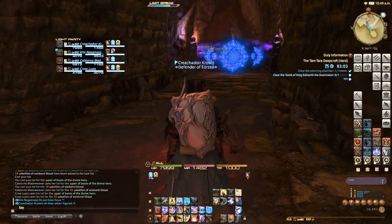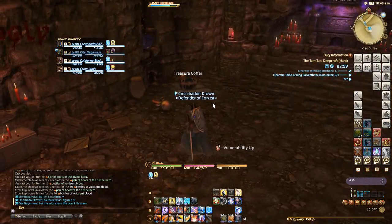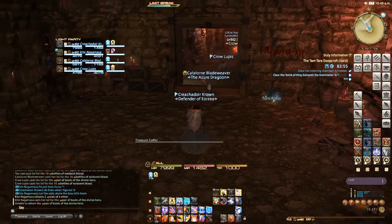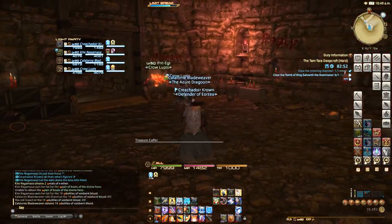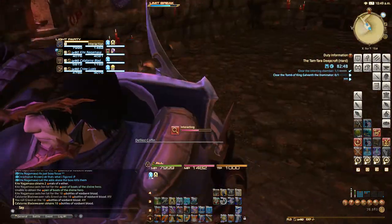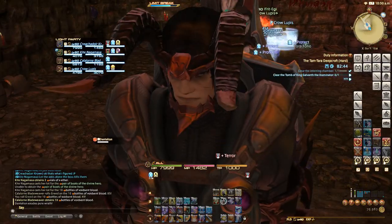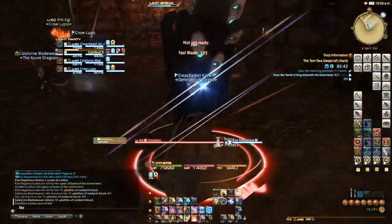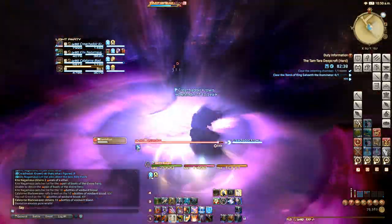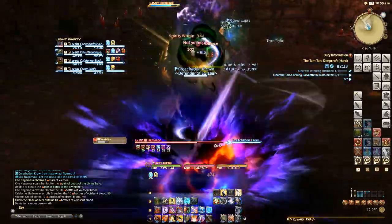To open these doors we need to come in here and open this coffin, which triggers a fight. Whoever opens the coffin gets stunned — I remember that. So I'll see if someone else will do it. It's only a two-second stun so it's not a big deal. Wow, that's a creepy-looking enemy.